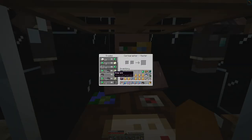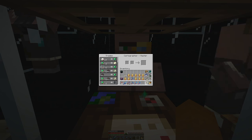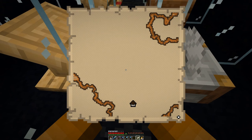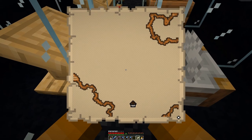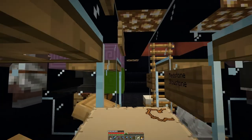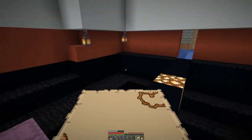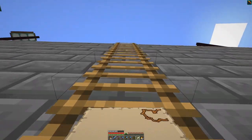He offers us a Woodland Mansion map that we will explore. There it is. It seems to be a bit to the north and to the west. So I will fly out there. I have 10 Totems of Undying and we will raid that mansion in this episode, and hopefully not use up all our totems.